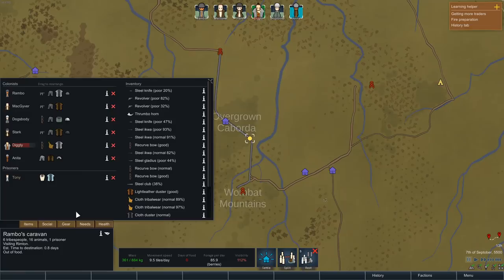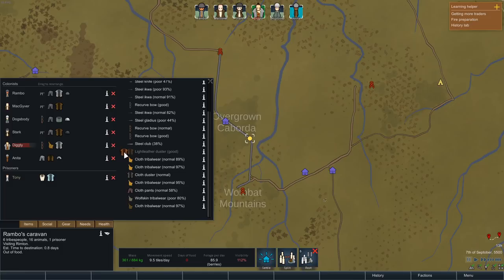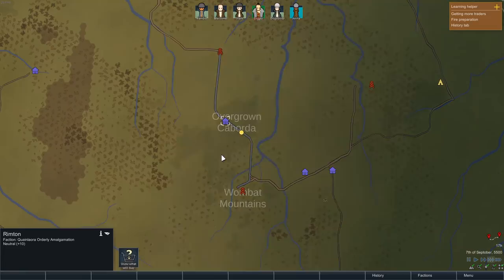We'll go straight into gear and start equipping them. The light leather duster can go on this person. Cloth duster — wait, you already have a cloth duster. Who's missing one? There you go. You've got a parka on — you can have a cloth duster. Everyone now has a cloth duster. Then we shall continue on our way to Rimton.